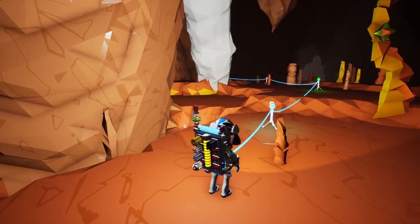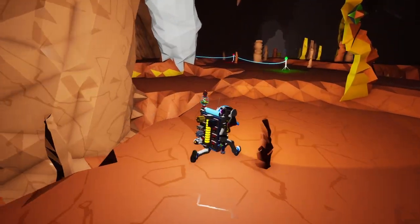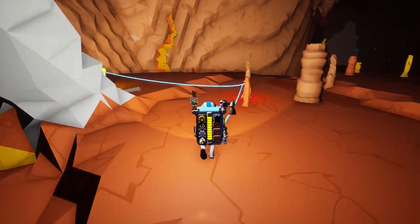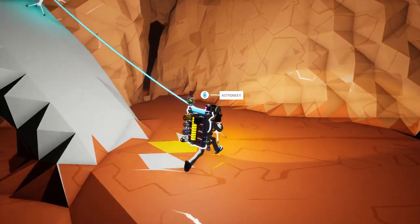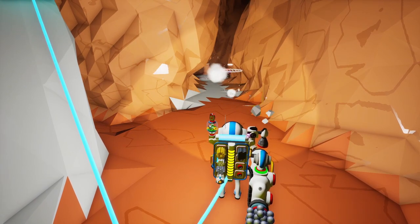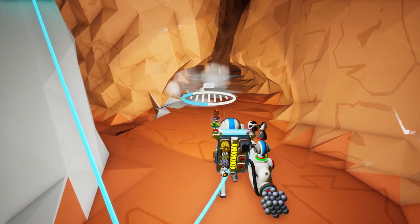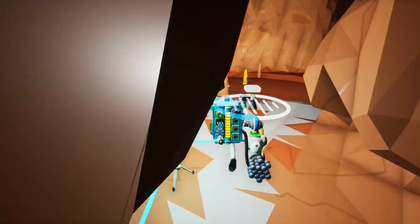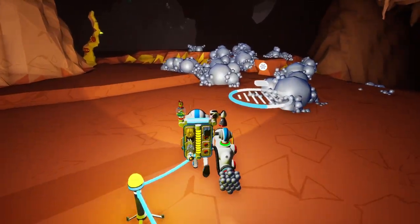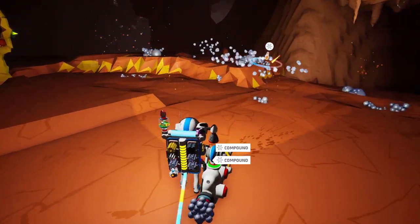I'm going to collect up these tethers and go back. Oh look — there's compound right there. I am gonna head over and get that. We're actually going to build towards that compound and then dig our hole down to the next level, right next to it or right through it, maybe. I very much want to be able to print tethers on demand, so we are going to grab all of this and then head further down.